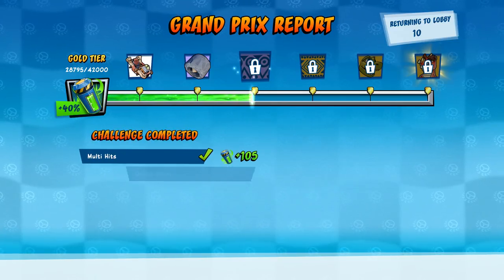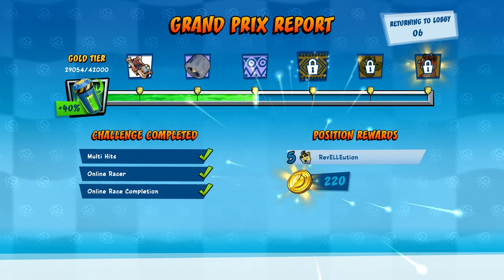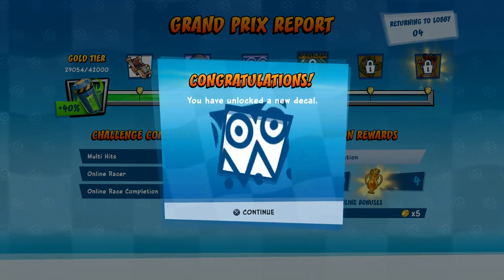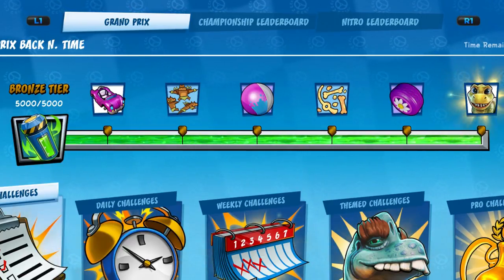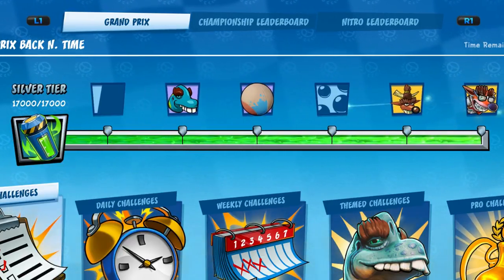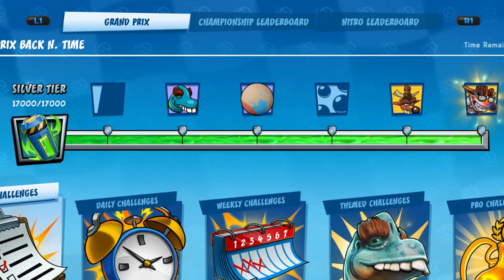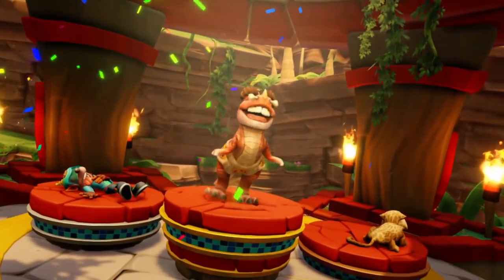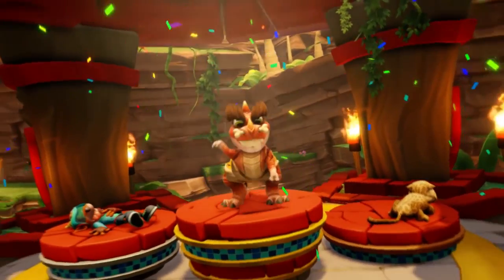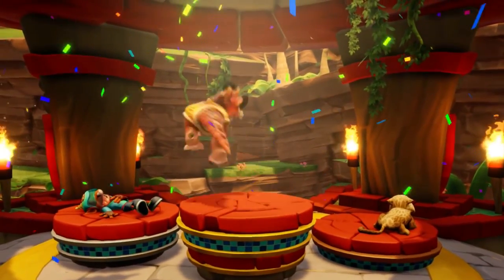With every challenge players complete they are rewarded with Nitro points, with each type of quest resulting in a different amount of reward. Rewards are split into three different categories ranging from bronze to gold, with each tier featuring a total of six individual rewards which can result in anything from decals to tyres and even kart colour upgrades. Once players earn enough Nitro points to complete the gold tier they are rewarded with an epic character skin which they can then use to show off to both friends and rivals alike.